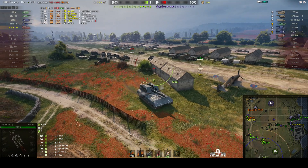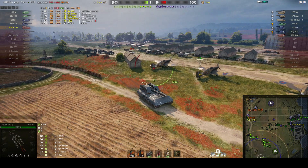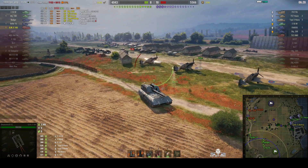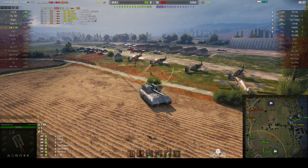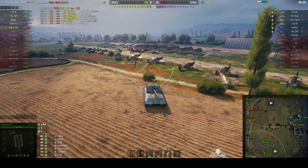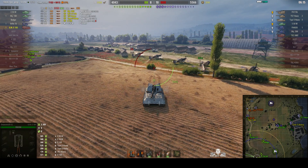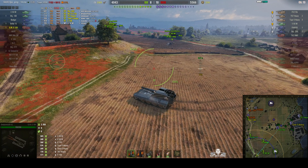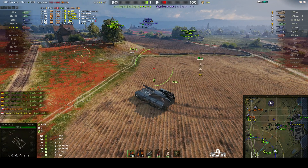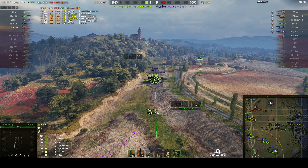He is slowing down against the edge so he needs to adjust his path — and he's done that. I don't know why that E-50M came back; that's a bit odd. Hopefully he'll be able to spot for us and tell us where the enemy are. We know where the FV-215B is and we know where that E-50M is.